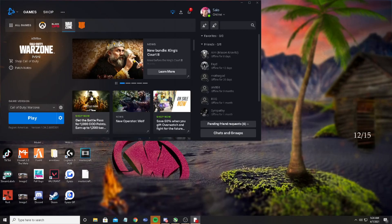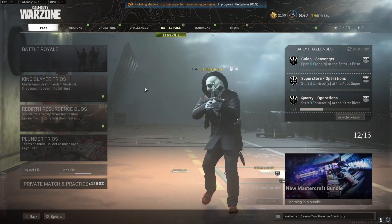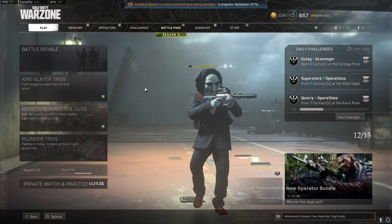I'm going to show you guys exactly how to get the MasterCraft and how to get the new Sniper. First thing you're going to want to do is launch Call of Duty Warzone — that is where we're going to find the bundles. Now that you guys are in Warzone, we're not going to want to click on the store yet.